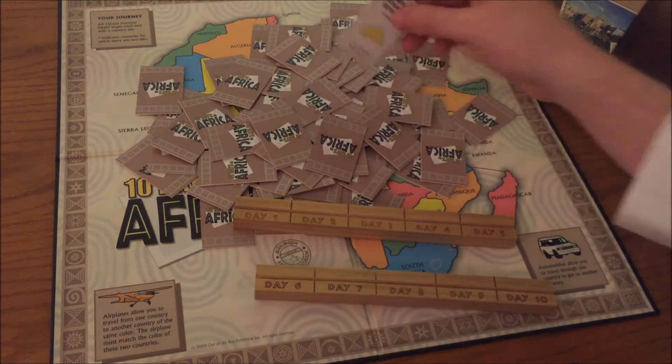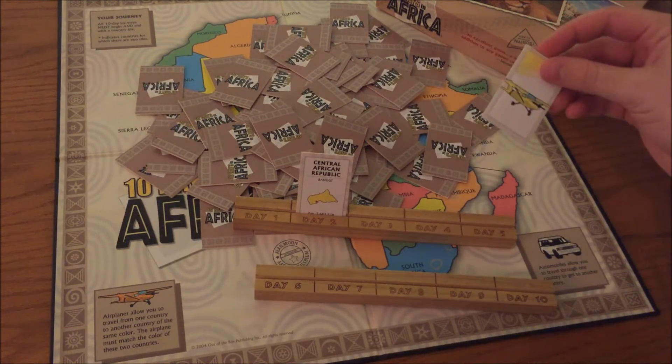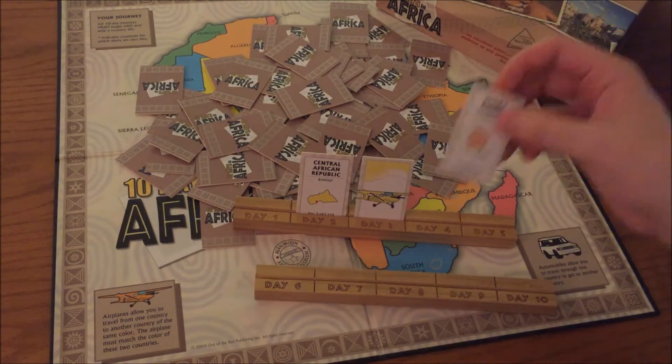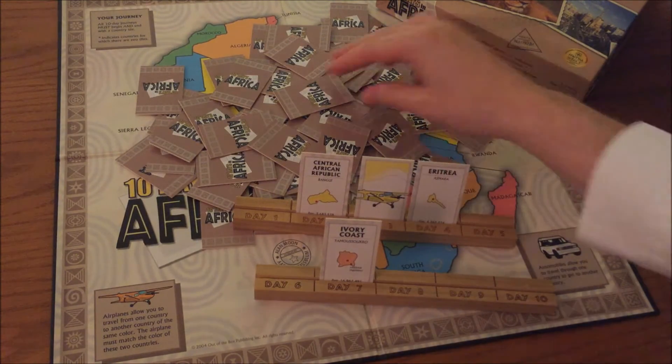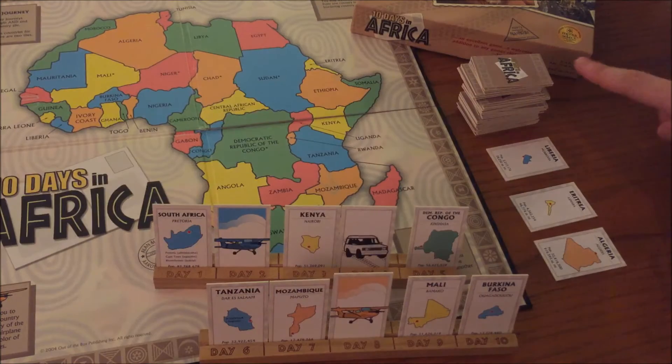You begin the game by selecting 10 random tiles, one at a time, and placing them into your tray without rearranging until it's full. Make a draw pile with the remaining cards, as well as a starter tile in each of the three discard piles.